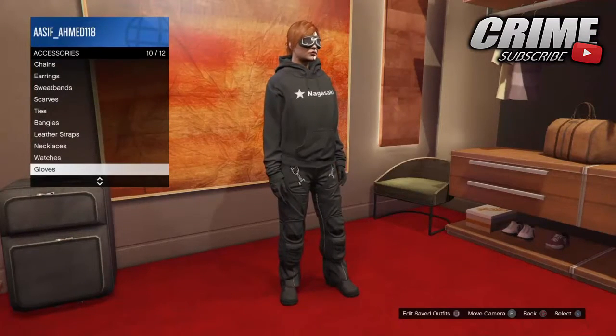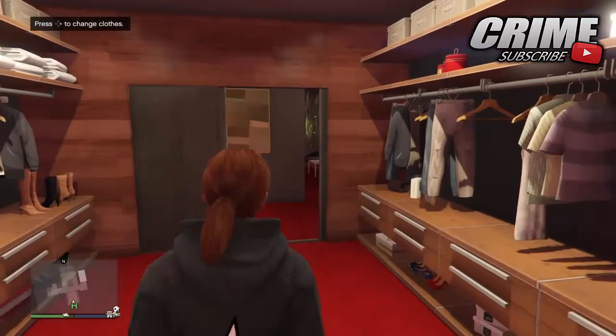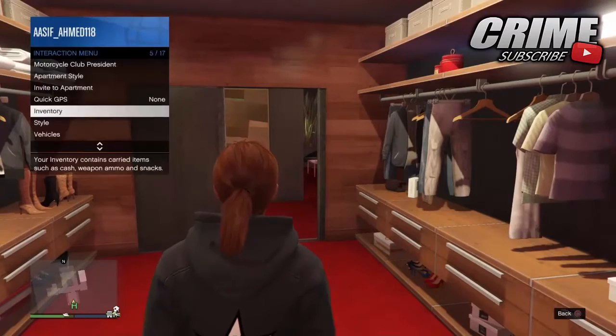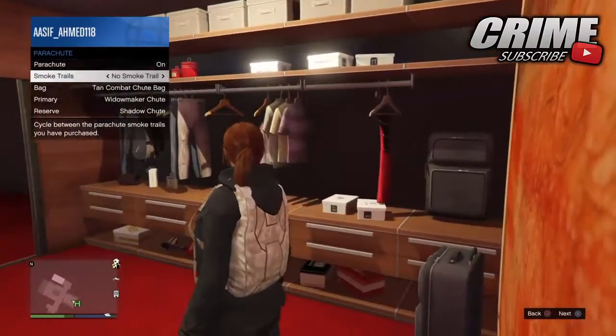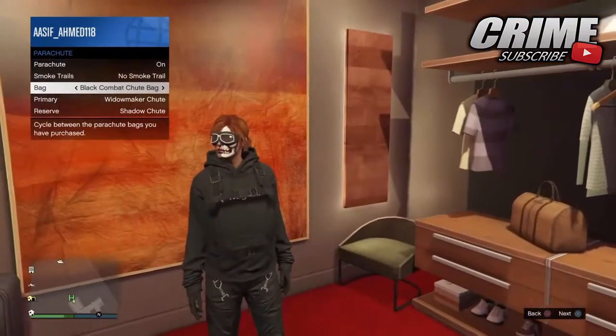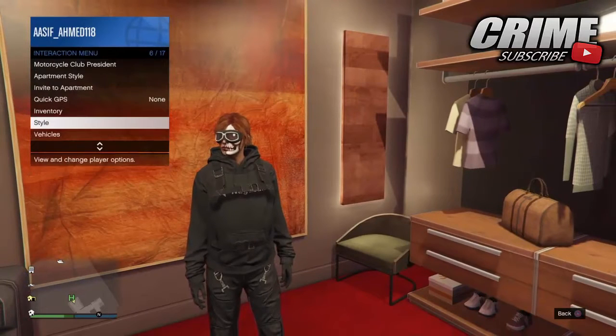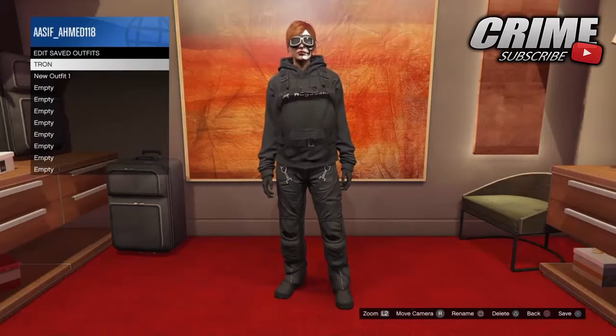Once you've done all that, back out of the menu and put on a black parachute — it's found under style then parachute. Put on the black combat parachute bag. Once that's done, save everything as a brand new outfit and make sure you keep the other outfit as well.